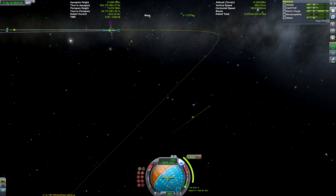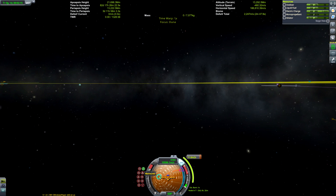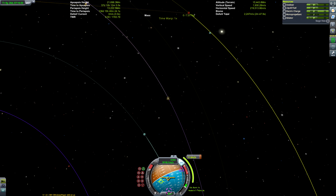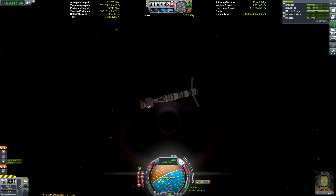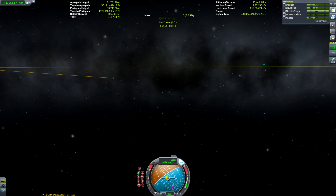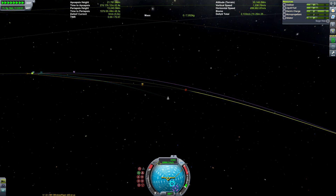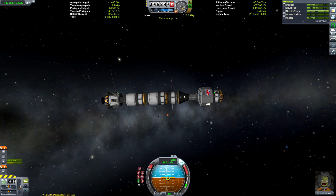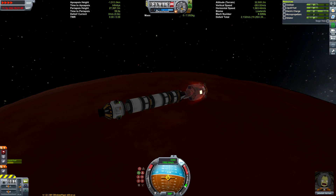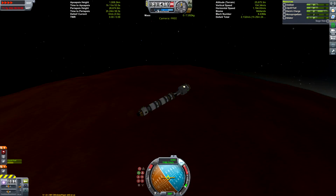Regarding the craft itself: I had to make sure I disabled crossfeed to and from the lander module, because otherwise the main Terrier engine would drain fuel from the lander as well as the mothership, and I wouldn't be able to refill the lander since that would be fuel transfer and would break the hard mode rules. I also had to make sure I enabled crossfeed on the decoupler on the re-entry module — the bit that separates it — since the re-entry module needs to detach from the rest of the ship to re-enter at Kerbin, and decouplers by default don't permit crossfeed, so you have to enable it yourself.